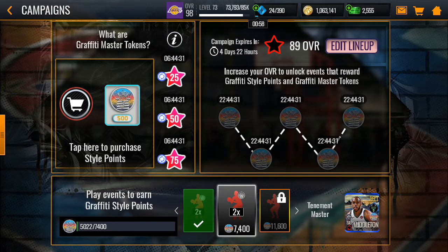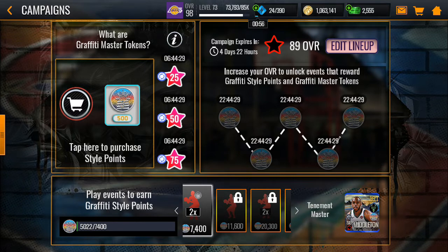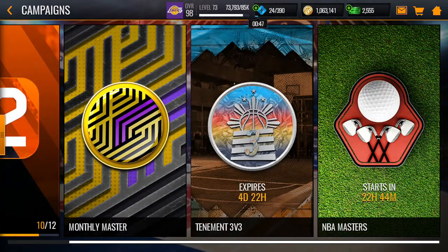On the next milestone you get an 88, then a 95 overall card — you get a free 95 overall at the 11,600 mark. Pretty cool. There is also an NBA master, so I'm going to look into that one.